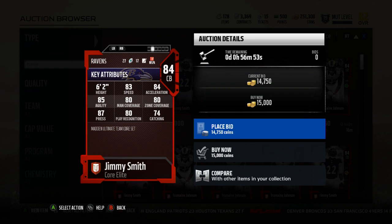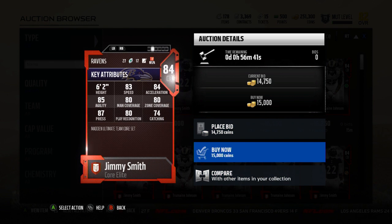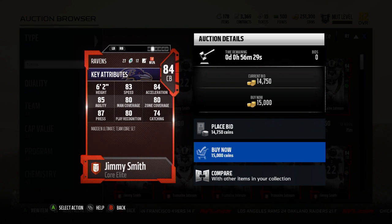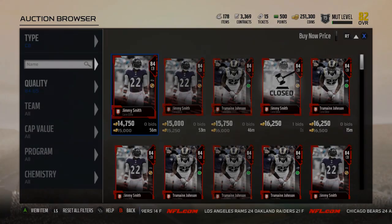You can significantly tell off the break when someone's press isn't very high. That press is 22 points below Jimmy Smith. Deon is only four slower, the man is nine lower, zone is five lower, and three less play recognition. Acceleration and agility are less important if you're not pressing because you already have a boost off the line — you're already backed off and have room.